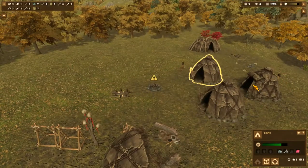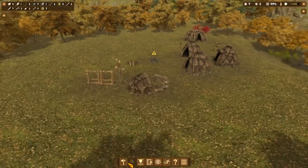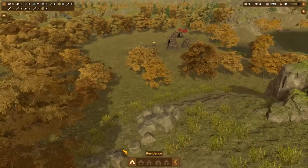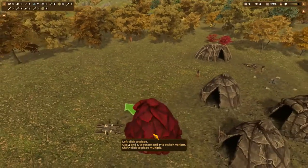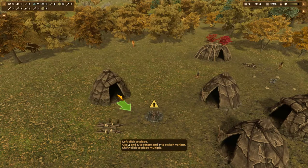Three, six, nine - so we can actually put two more people in. I think let's just build another house, just build another house, because I feel like building another house would be good.